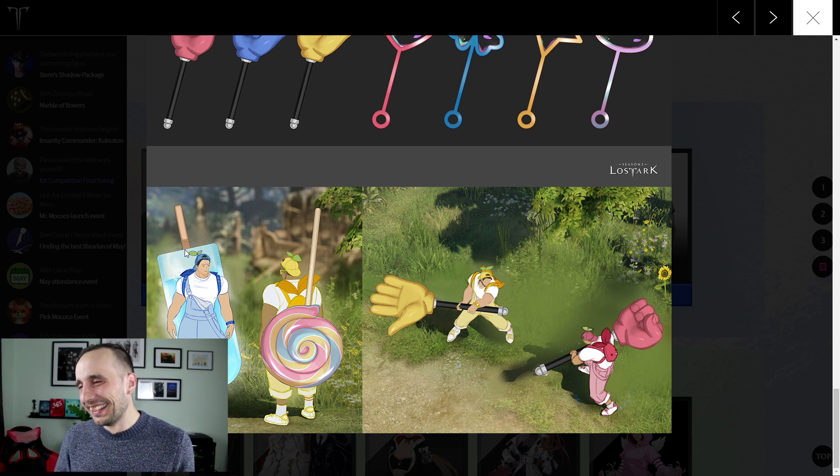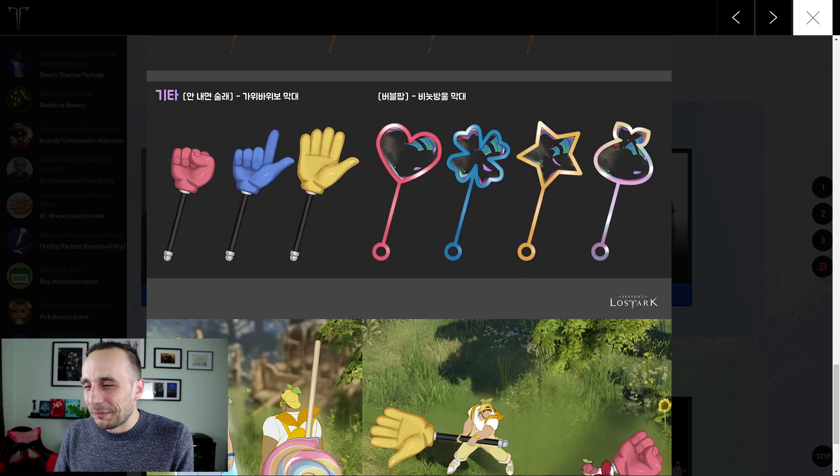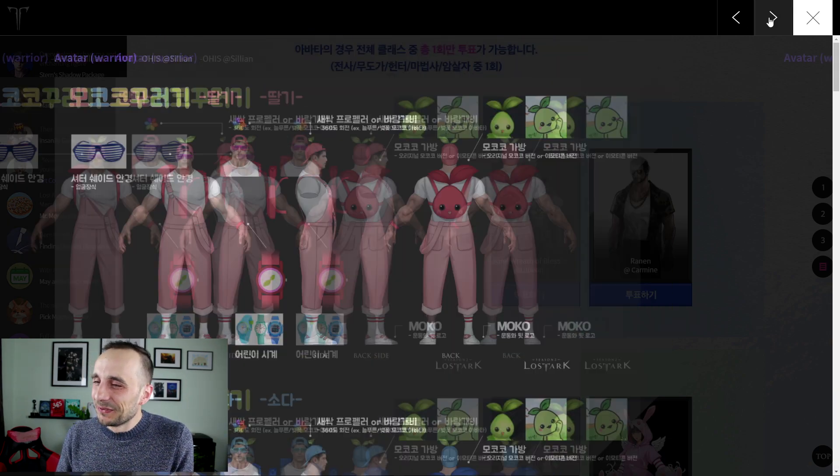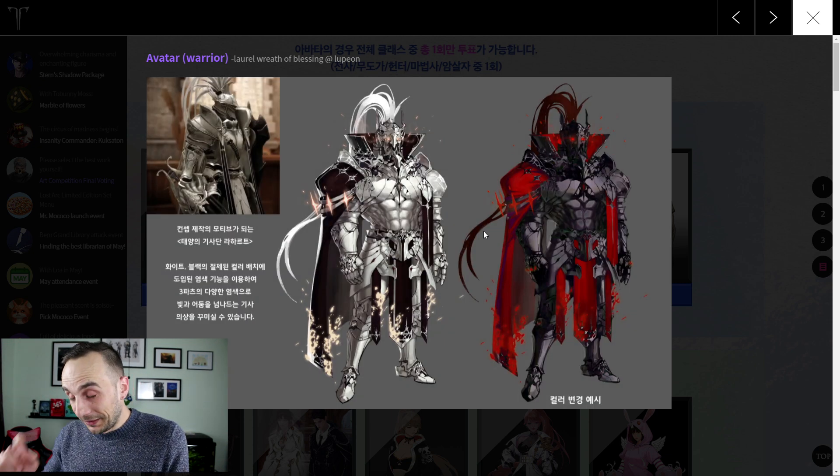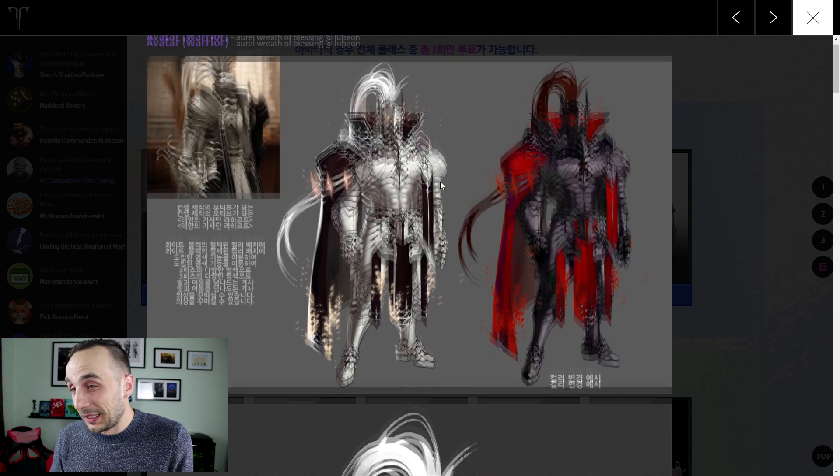Oh god, these look really nice too — and why not the giant hands, you just slap each other with giant hands. This is actually a thing, really funny. But everything except the costume — very nice. I would love to see that poop on a stick for the warlord.